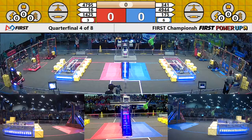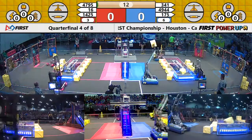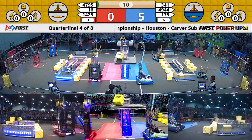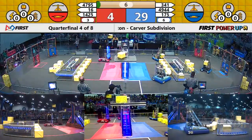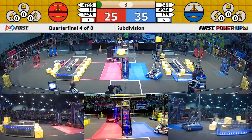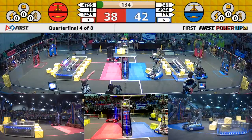Two, one, power up! Quarter final four, match number one, underway here on Carver in Houston, Texas. Miss Daisy places a cube up on the scale in auto. Red Alliance is trying a double cube on auto here on the scale. Bottom squad comes over, they have the second cube. Red Alliance, two cubes in auto. Red takes ownership of the scale.